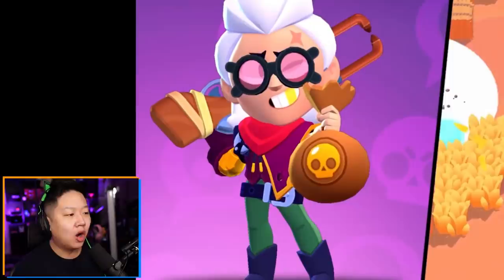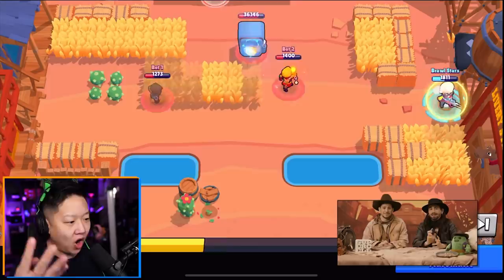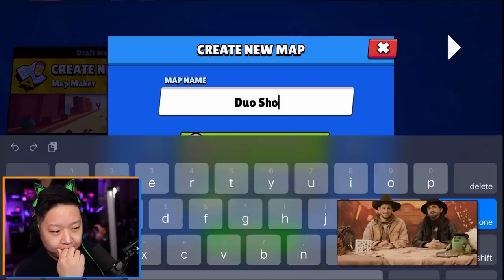Squeak will come with mythic rarity, while Belle is the chromatic brawler. We're also getting more animated pins - Leon, Penny, Ems, Carl, and Mr. P. Rewind on replays is coming - we've been asking for this for almost half a decade. And for Spike, Nita, and Gene - that's 140,000 gold that I do not have. Duo Showdown is also coming to the map maker.